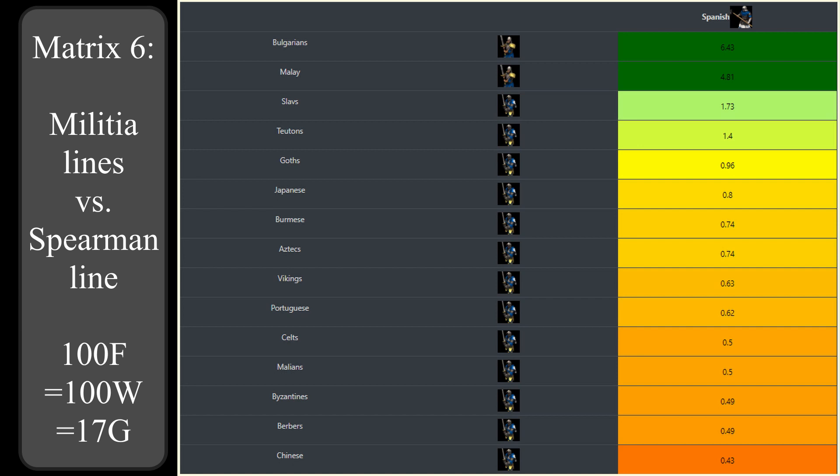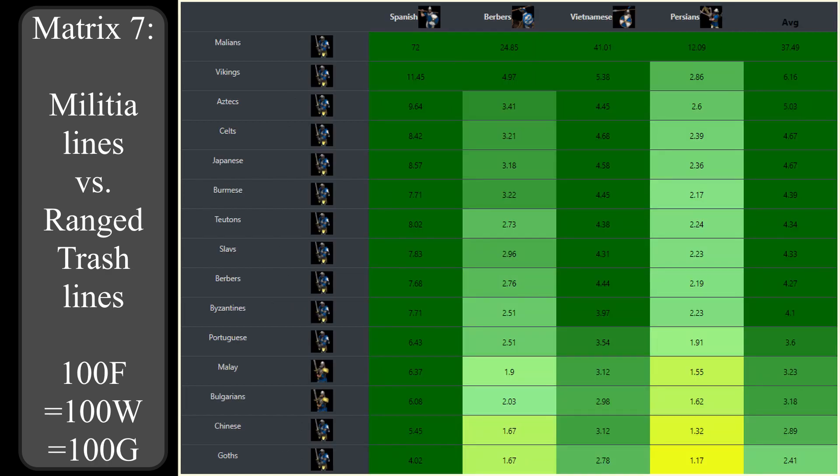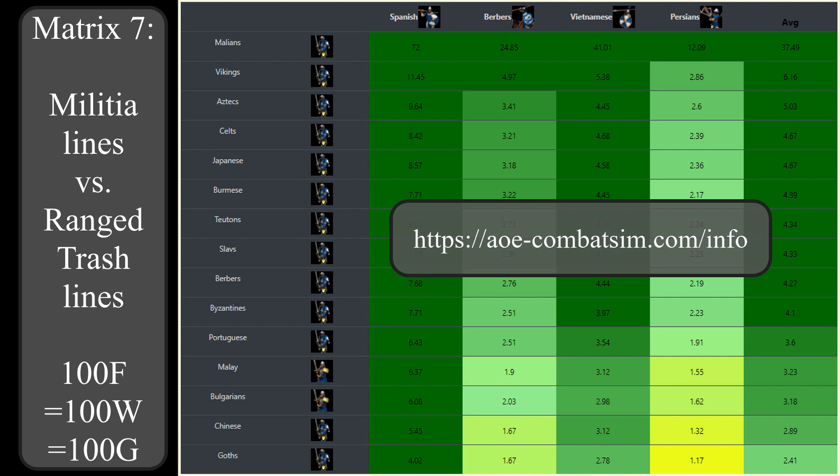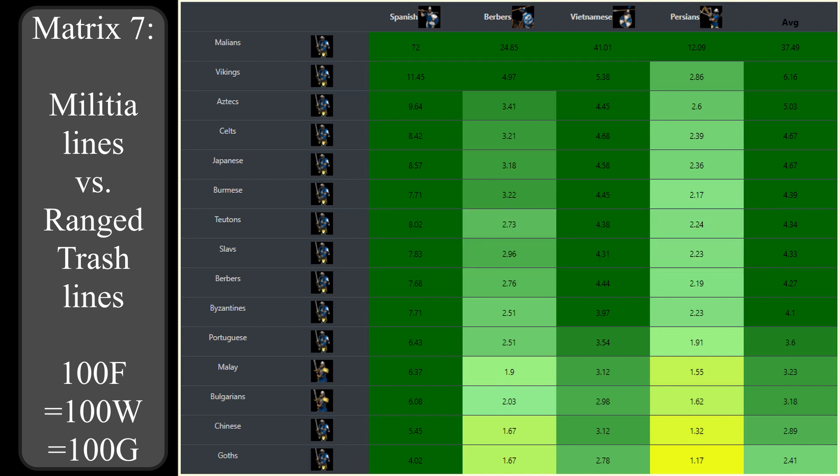Next let's look at the cost efficiency of militia lines against ranged trash units, again first assuming all resources to be of equal worth. The hit and run behavior of ranged units is set to medium hit and run - more information about the settings is linked in the video description. All militia lines are very effective against elite and imperial skirmishers. The first place goes to the Malians with their additional pierce armor of 3 for all infantry - due to the low attack damage of all ranged trash units, their additional pierce armor reduces incoming arrow or spear damage to 1. The Vikings get 2nd place thanks to their increased hit points, and 3rd place goes to the Aztecs with their higher damage output, mainly because their champions kill elite skirmishers and Persian crossbowmen with 2 hits instead of 3.